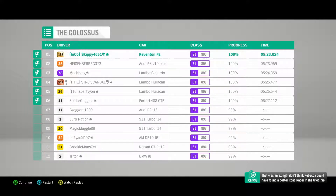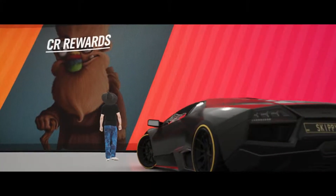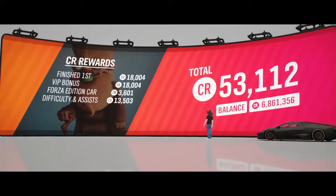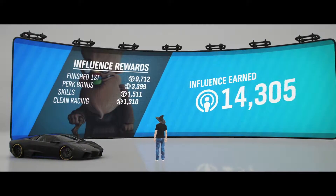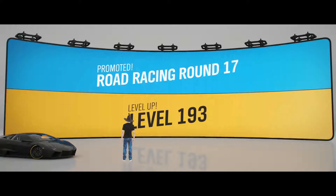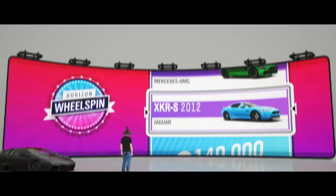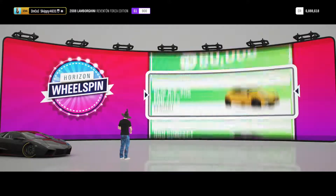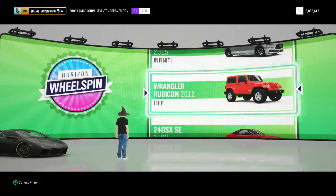I don't think Rebecca could have found a better road racer if she tried. 'How does it feel to be Horizon's new road racing champion?' Nice — I'm a champion! Even more dollar — three grand more. That's a lot of influence again. Level 193. Navy trousers? Awesome — that's what I don't need, more clothing. Another wheel spin — nice.